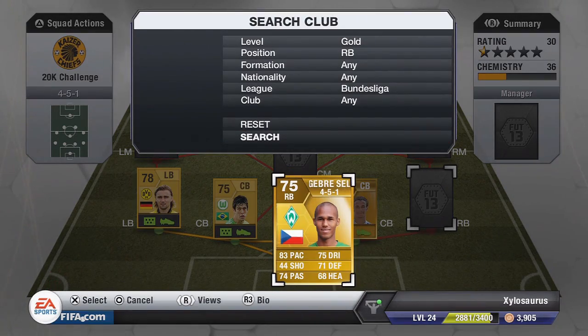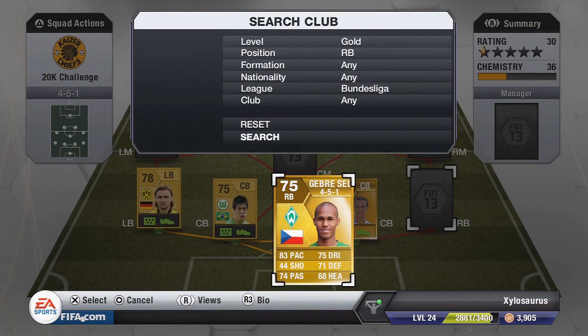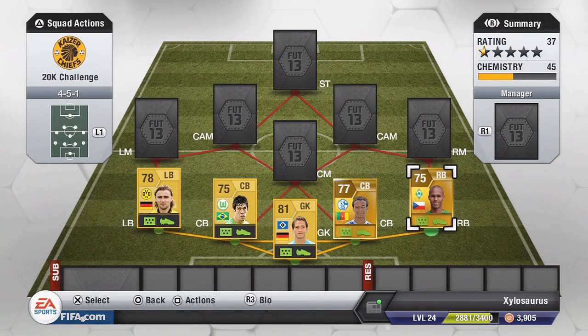Moving on to the right back now, we have Theodore — I'm going to call him that because I can't pronounce the rest of his name. 900 coins, 3-star weak foot and 3-star skills. He has 83 pace which is pretty good, as well as 75 dribbling, 71 defending, 68 heading and 74 passing. Looks like a pretty good player to use, and he's a player I haven't seen in the Bundesliga before.